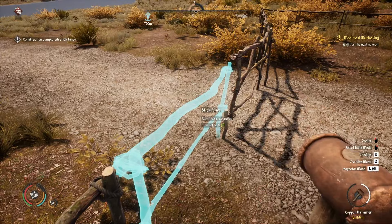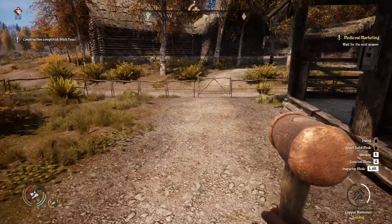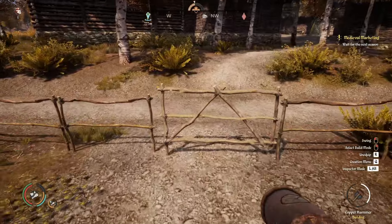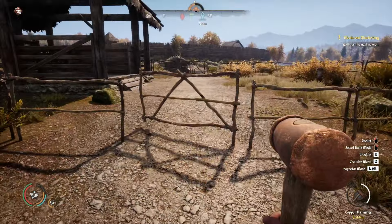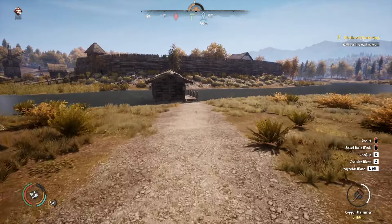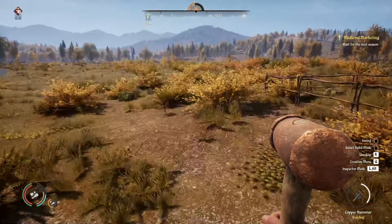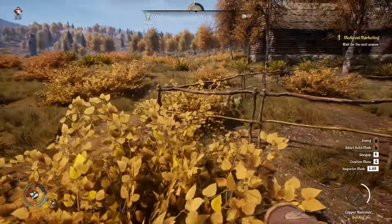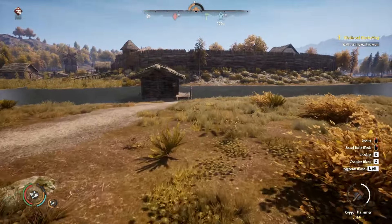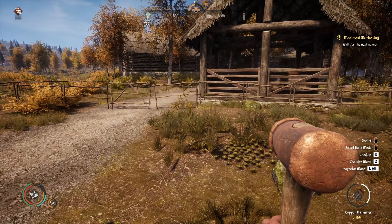It seems like we just collected enough sticks to finish this thing off. And there we go — our little area for our donkey is done! I'm happy with that. So we can go put this hammer away for now. We can do the pigsty somewhere here, and the same type of arrangement will be in place — we will just extend this area and put the pigsty on this side.